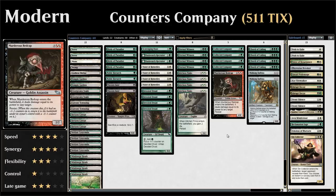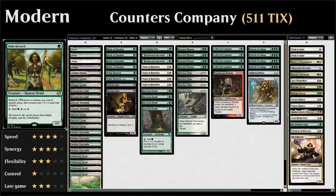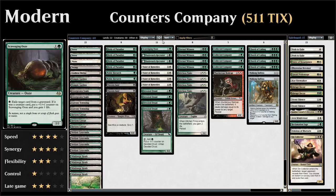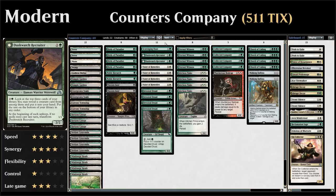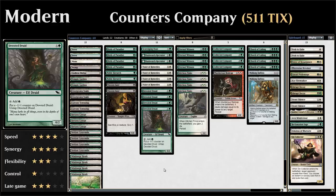The rest of the deck is pretty straightforward. We've got mana acceleration in Birds of Paradise and Noble Hierarch. We have Viscera Seer, a one-of Scavenging Ooze for graveyard hate and life gain in aggressive matchups, two copies of Duskwatch Recruiter as part of the kill with infinite mana, four Vizier of Remedies which is part of all the combos, and Devoted Druid which is a fine mana creature and part of the infinite mana combo.